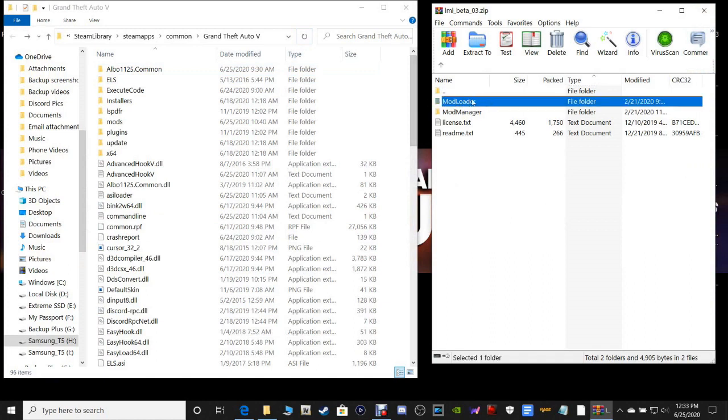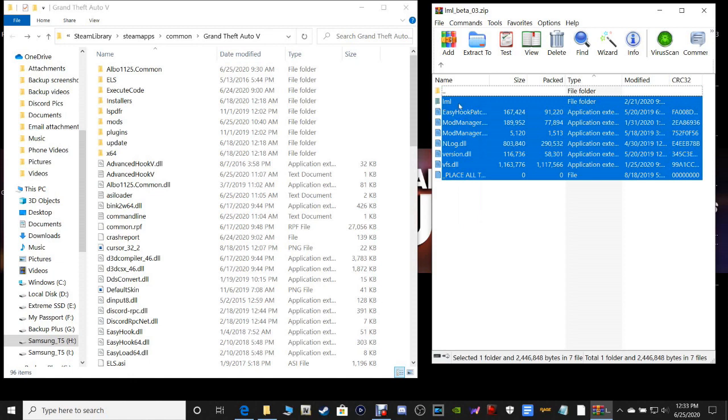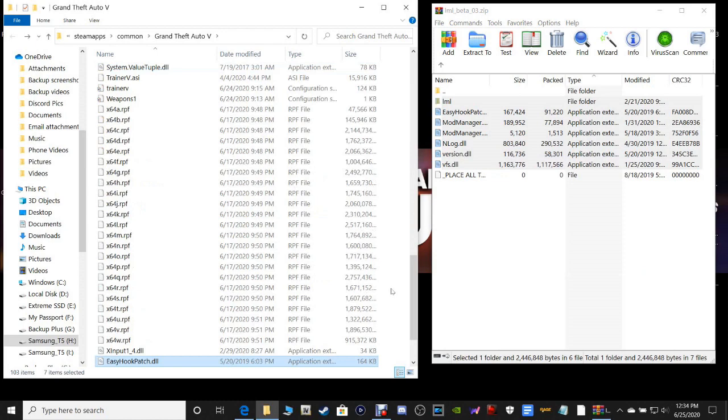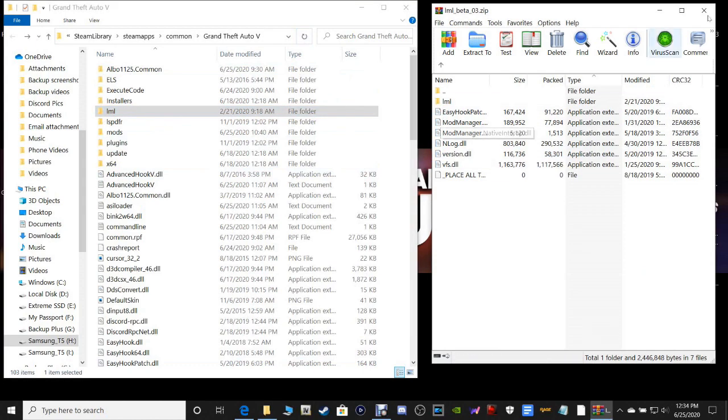Go to where it says Mod Loader and double-click on that. You're going to highlight every single one of these files right here, with the exception of the 'Place all this in the game root' one. Hold down your Control key and deselect that one. Grab every single one of these files, pull them into your main directory, and drop them. You should now have an LML folder in your main directory.